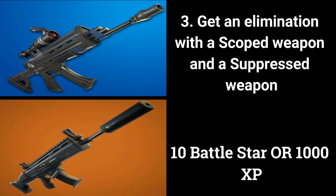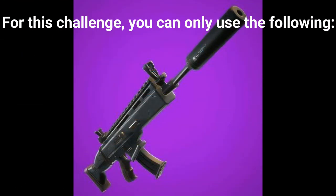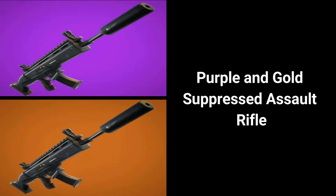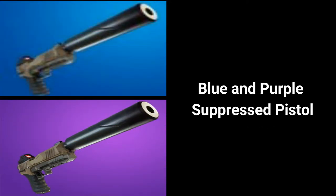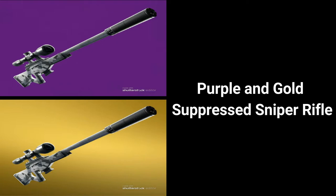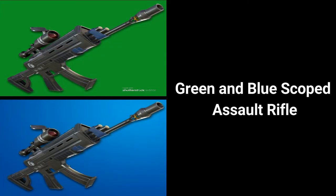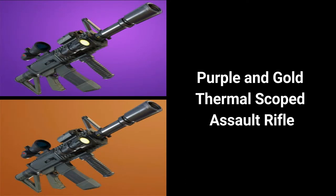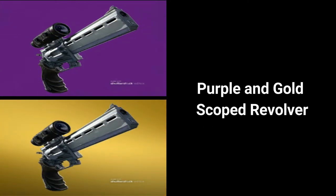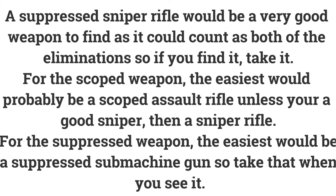The third challenge is get an elimination with a scoped weapon and a suppressed weapon. For this challenge, you can only use the following: gray, green, and blue suppressed submachine gun; purple and gold suppressed assault rifle; blue and purple suppressed pistol; purple and gold heavy sniper rifle; purple and gold suppressed sniper rifle; green and blue scoped assault rifle; purple and gold thermal scoped assault rifle; purple and gold scoped revolver. If you find a suppressed sniper rifle and get a kill with it, it could count towards both kills, so this might be the best weapon to find.